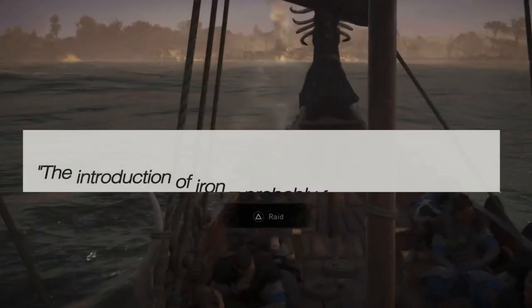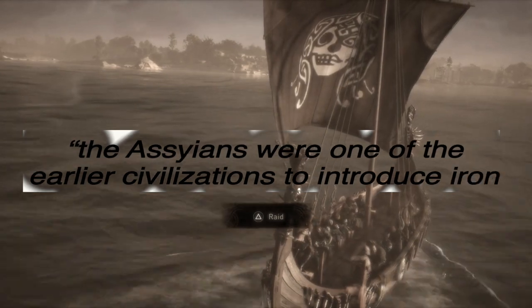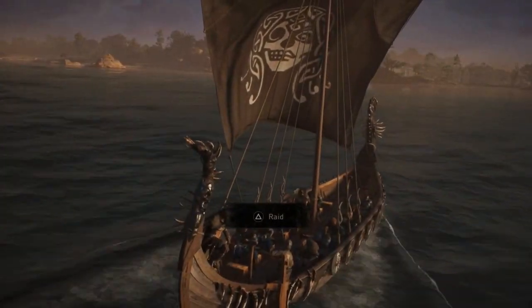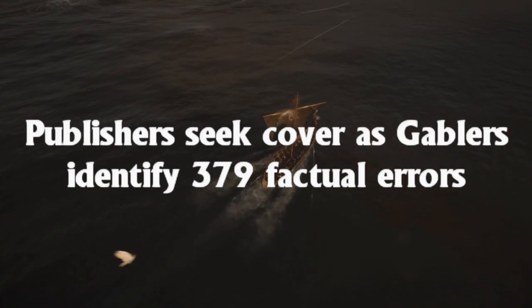Either way, a perfect textbook is an impossible bar. Even if it had said something like the Assyrians were one of the early civilizations to produce iron, I'd probably still give it a B+. Maybe that's nitpicking to you, but is it still a small problem if a study back in 2017 found over 300 of these kinds of errors?